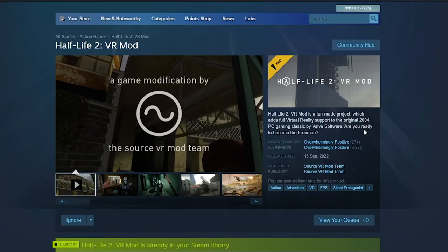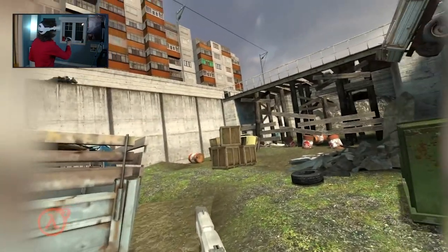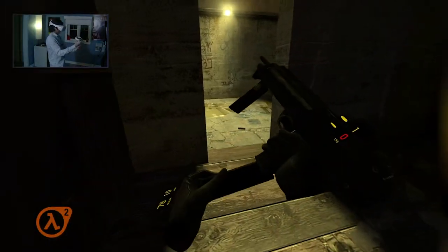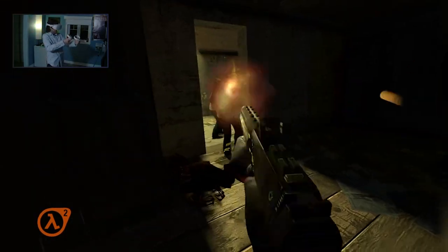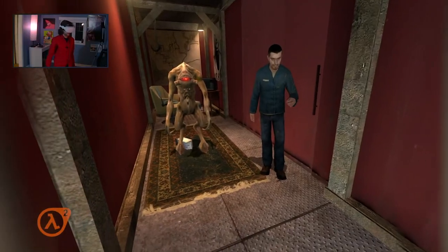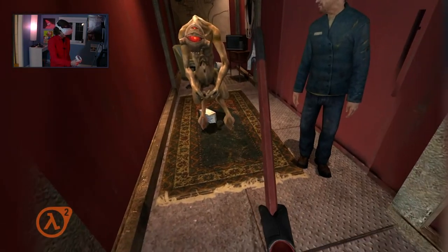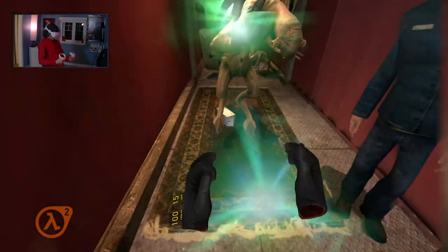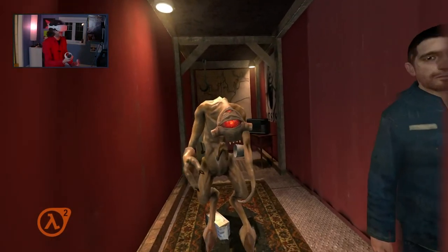If you don't own Half-Life 2, here's the deal: if you own a VR kit, you need to buy this game. It's affordable, it's often on sale, and it's a gateway to one of the best VR games you don't yet have. For newcomers, the procedure is the same — buy Half-Life 2, then install the game called Half-Life 2 VR Mod. That's it. There's nothing else to install, nothing else to do. Just run Half-Life 2 VR from your Steam library, slap your headset on and start playing. No add-ons, no nothing — just a normal VR game.